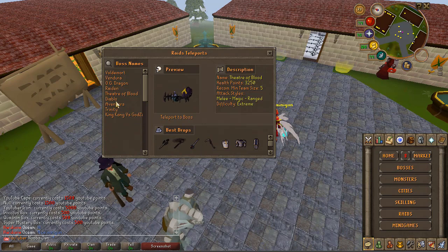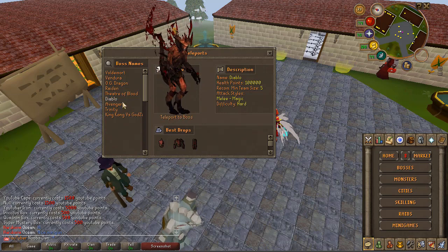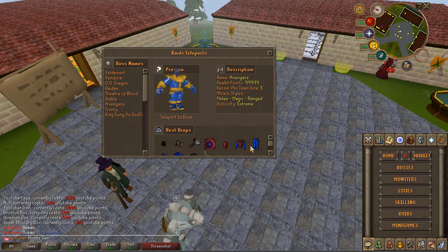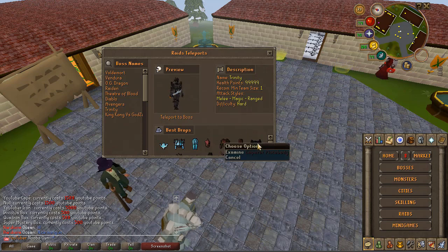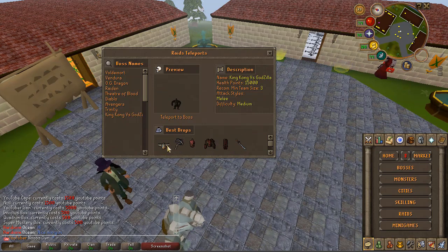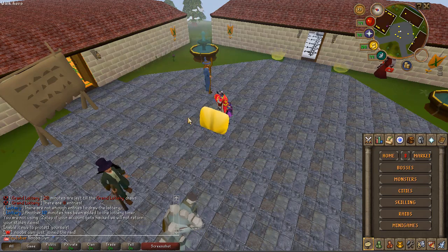Then you have Diablo which can drop the devious armor — the boss itself looks amazing, I'll teleport to it in a second. You have the Avengers which give you avenger armor and avenger points spendable in a shop. You have the Trinity who drops crystal plate body, devious armor, emperor armor, a Keone staff, and an electronic katana. Then King Kong vs Godzilla can drop Olaf's helm, Olaf's dead side, devious armor, and an electronic katana.